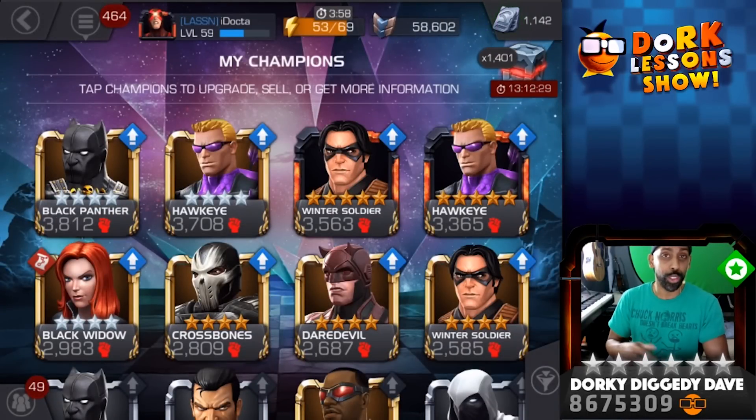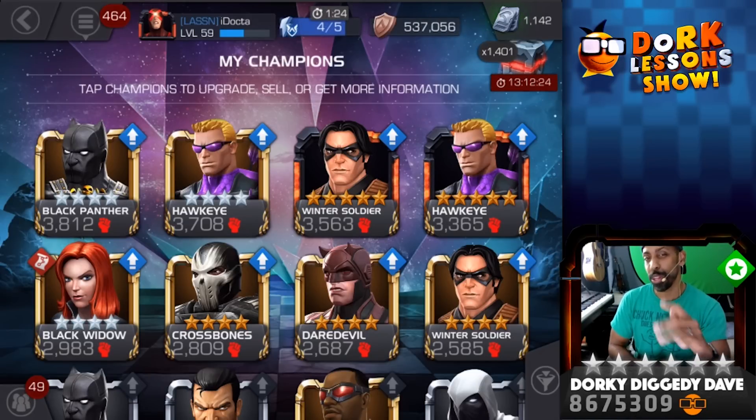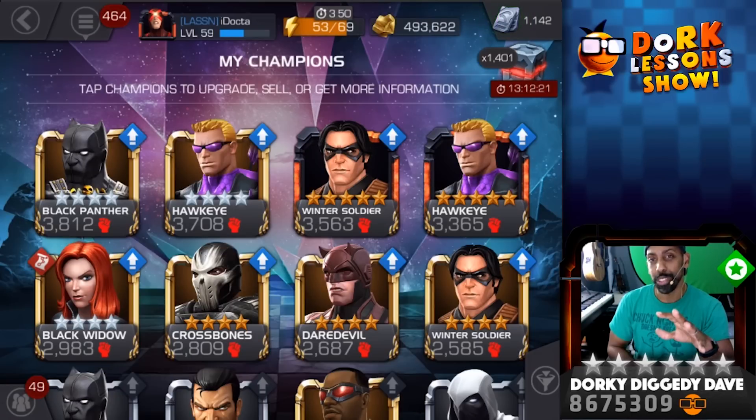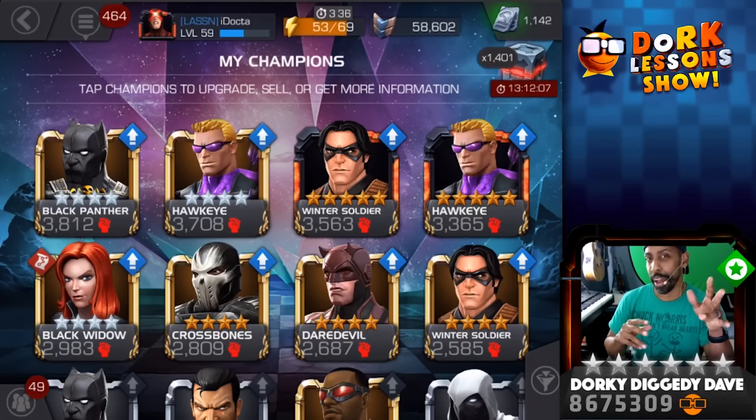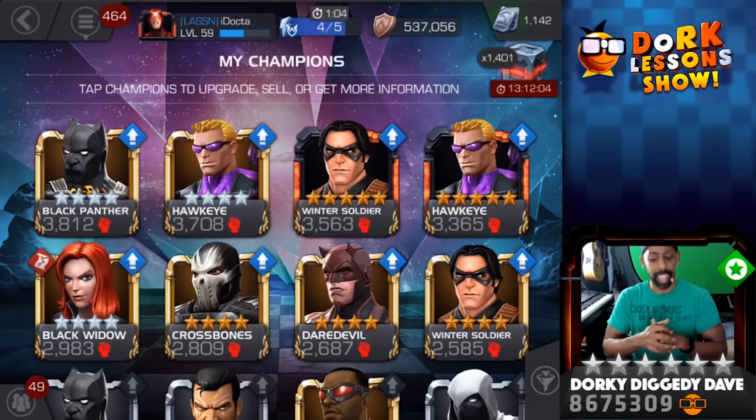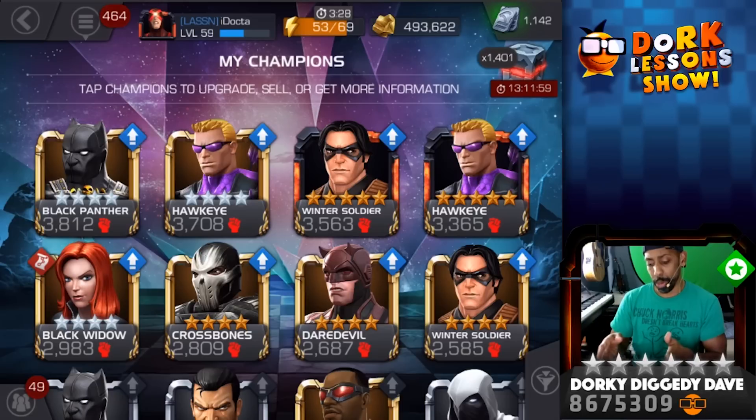I'm going to go ahead and rank her up to rank four. I'm not going to go all the way up to five just as yet, because I'm right around the corner from another five star crystal. Maybe if I dupe my Winter Soldier or dupe my Hawkeye or something like that, I may take those to rank three instead. I haven't made up my mind, but that's kind of what I'm tumbling around right now. Let me know what you think in the comments — do you think I should wait for a five star crystal and rank three one of my five stars, or should I just go for the rank five four star Black Widow? Decisions, decisions.